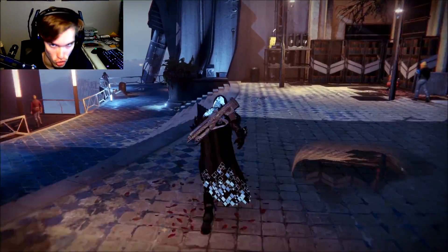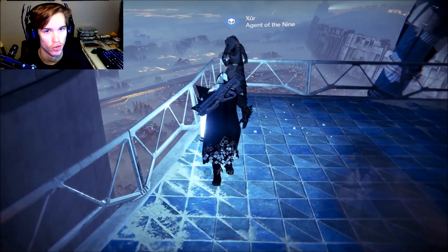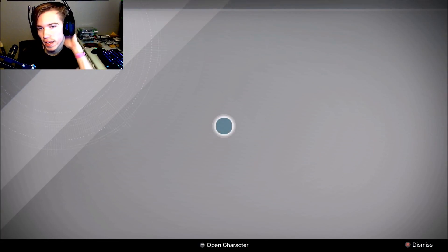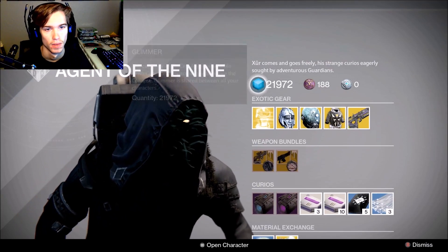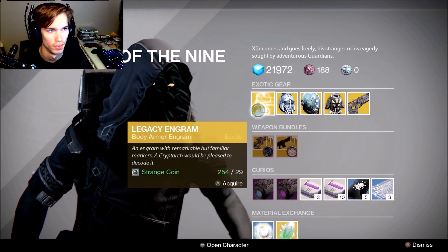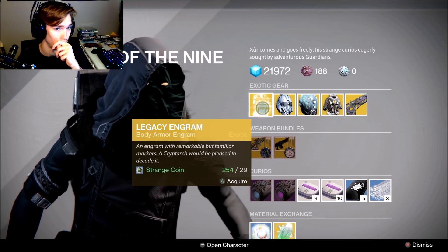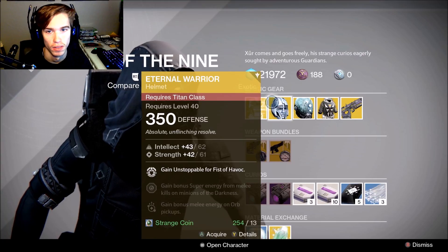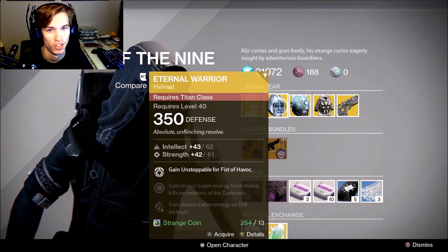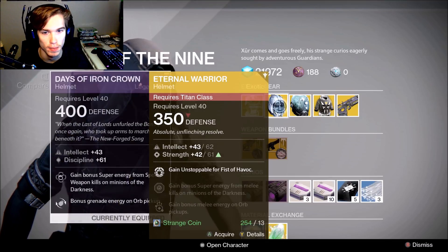What's going on guys, my name is Josh, and today we're going over what Xur is selling. He is selling the legacy engram for the chest plates for the Titans. He is selling the Eternal Warrior, which grants Unstoppable for Fist of Habit.